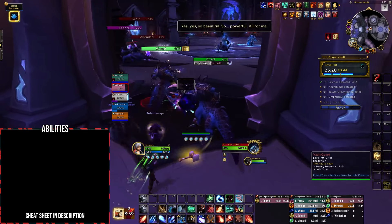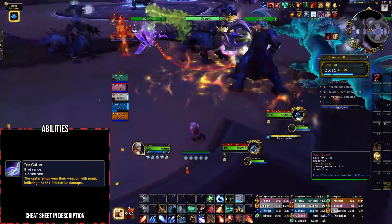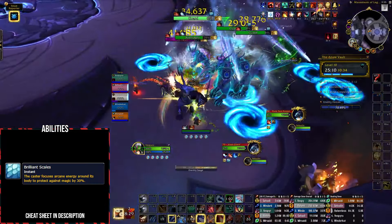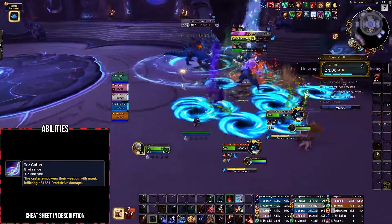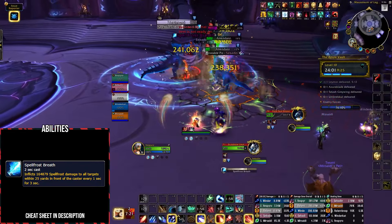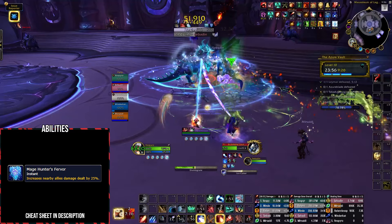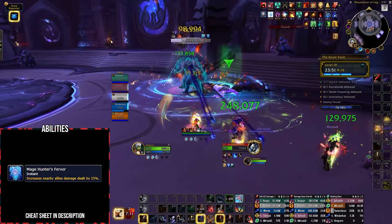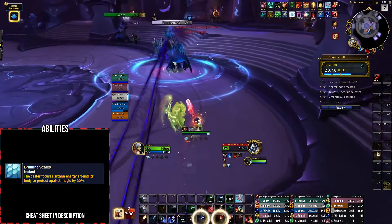Vault Guards are deadly tank buster mobs — use mitigation for their Ice Cutter cast as it deals frost strike damage. They also periodically cast Brilliant Scales, so purge this where possible as it gives them 30% magic resistance. Finally, the Scale Bane Lieutenant will also cast Ice Cutter but has an additional deadly tank buster in Spell Frost Breath — use big mitigation here. The lieutenant also has a Mage Hunter's Fervor aura, increasing damage dealt by nearby enemies by 25%, so prioritize this mob and don't pull it onto too much trash. It will also cast Brilliant Scales.